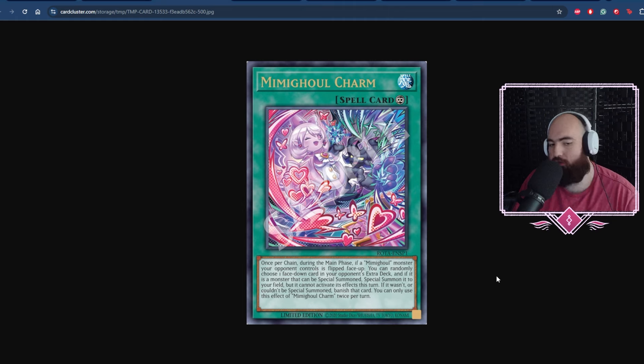Mimighoul Charm: flip a Mimighoul monster your opponent controls face-up, randomly choose one face-down card in the opponent's extra deck, shuffle it — if it could be a monster that can be special summoned, special summon it to your field; if it wasn't or couldn't be special summoned, banish that card. Only usable twice per turn. It's not exactly what the deck needed, it's not great but it's still fine. You'd rather have a targeted one with Unicorn rather than Charm being the random one. You could also get locked into various things — for instance with Promethean Princess, because these are all Earths, very problematic.